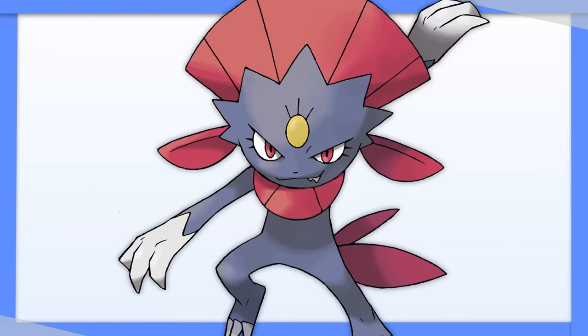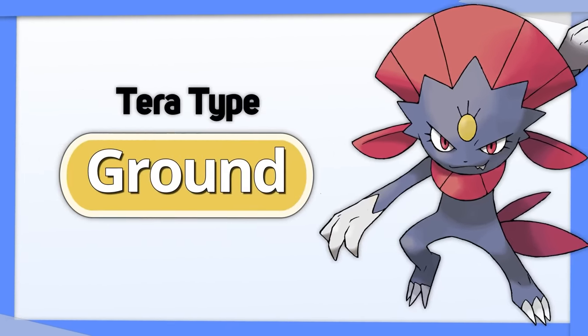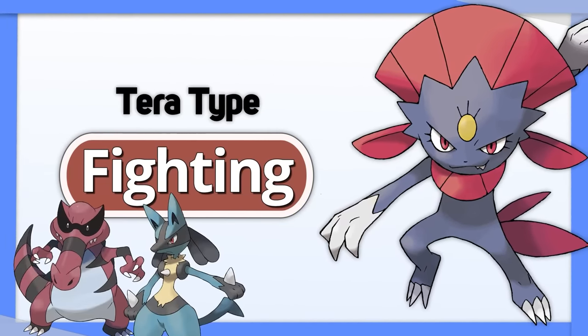Weavile is really just looking to increase its coverage and its damage output. I like Tera Ground to hit Fire and Steel types normally used to beat Ice types, but Tera Fighting is also good to hit Dark, Steel, and Rock types too.